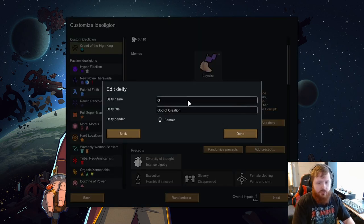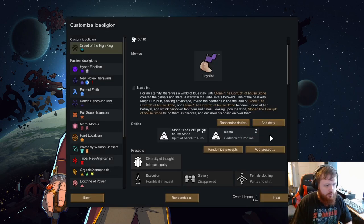The goddess of creation — I forget what her name was, I don't remember the lore — so we're actually going to do Alenta, because Alenta is the goddess of creation. Two S's, alright, perfect.